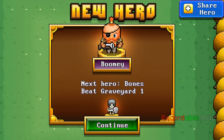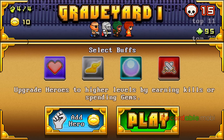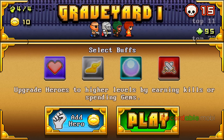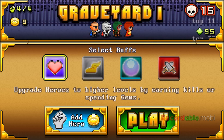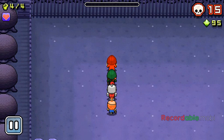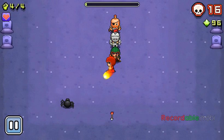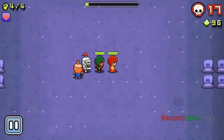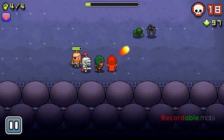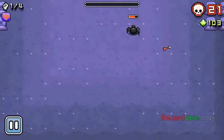Next hero — bones! Beat graveyard one. I got a new guy, Bony or something like that. I'm in a different place now. I just bought him health because I really need it. I'm in a graveyard, that's sweet, and I'm fighting bats. Oh god, I died.